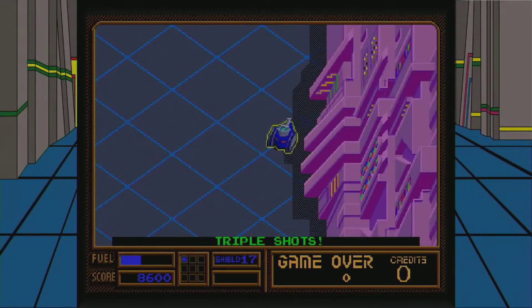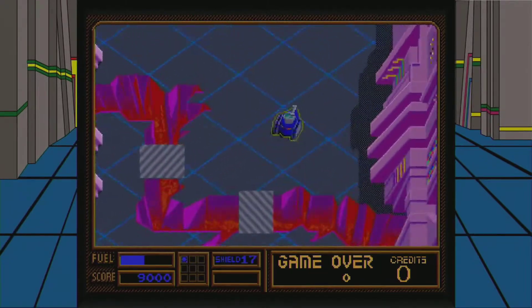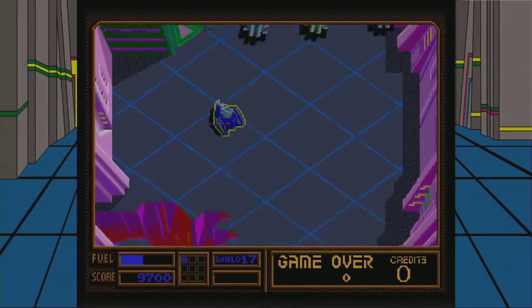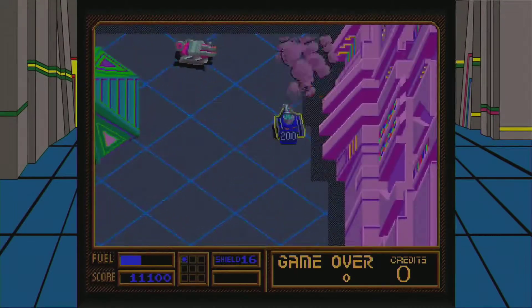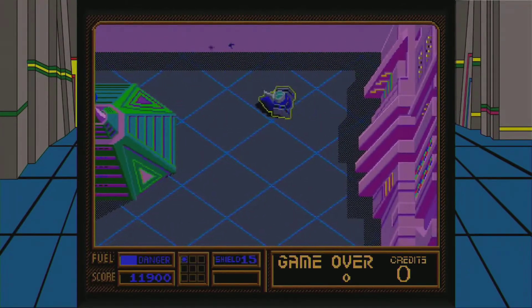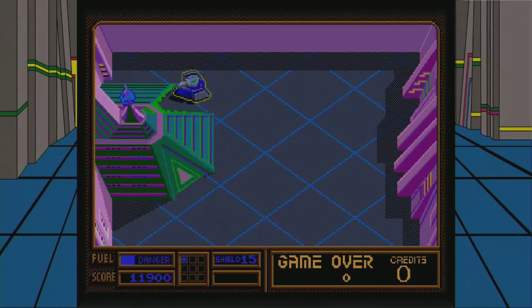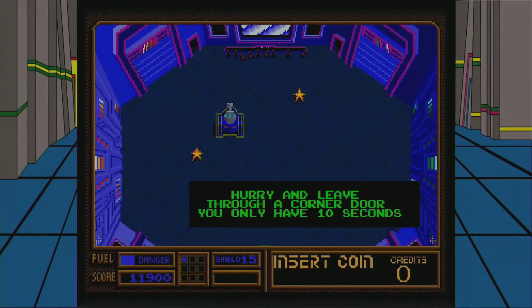The triple shot is probably the most helpful — it's kind of like the spread shot in Contra. I recommend getting it if you can; it doesn't always spawn. Get inside there, pick a door to go out of, and you get the achievement.